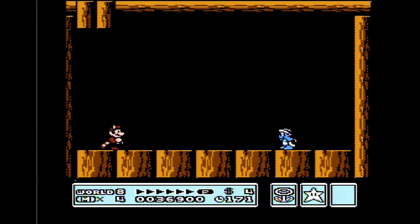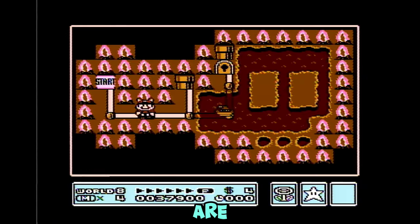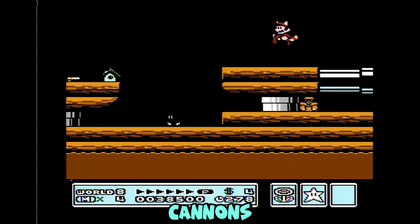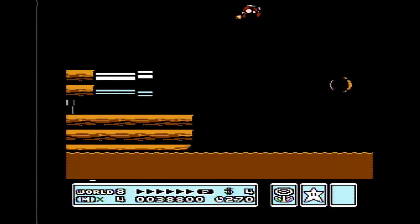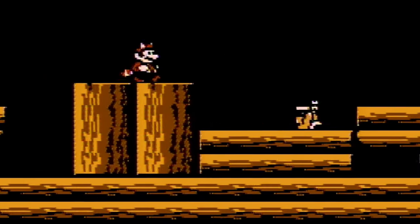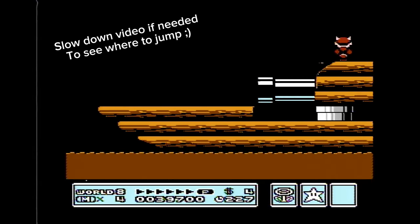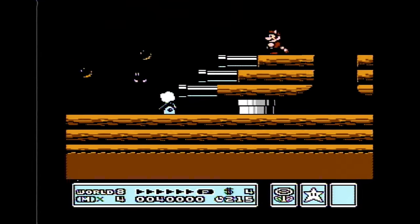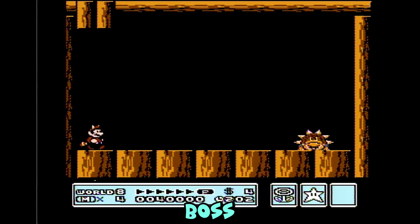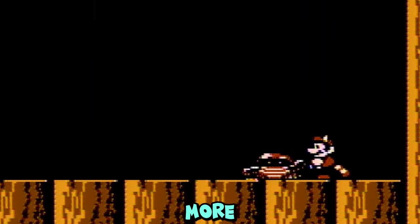To beat the mini boss, just jump on the head of the blue boomerang throwing enemy. On to the next stage — we are on a boat now. Just jump over these cannons and avoid getting hit by these wrench throwing enemies. To beat the mini boss, just jump on its head. Now wait until the boss stops flashing so you can jump on its head two more times.